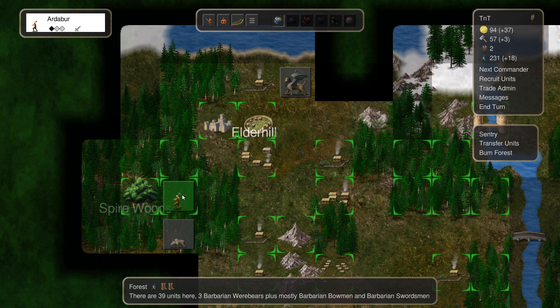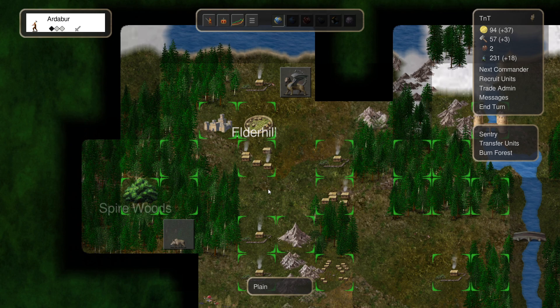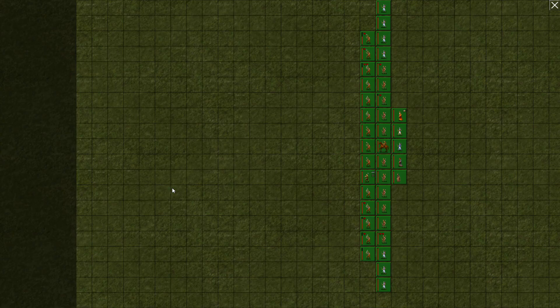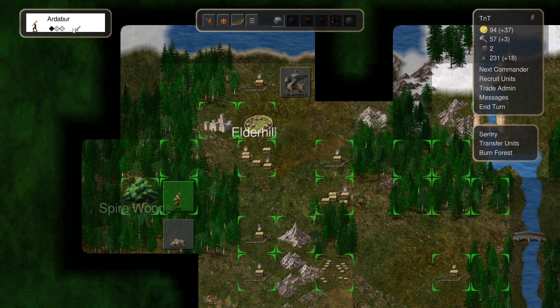So let's take Ardabur here. We're at 231, so I'm not going to use my Spirit Guide yet. Jet was saying about the Spirit Guide, I can summon more units with the ritual. That's true, but I want to save up to 300 and then we'll do that. What he was saying was to bring out one of the commanders — the Spirit Guide — out of the group so it stands on its own. I can control-click to have multiple commanders selected when I move. I'll do that when I need to.